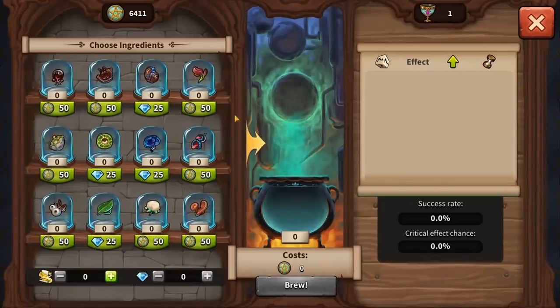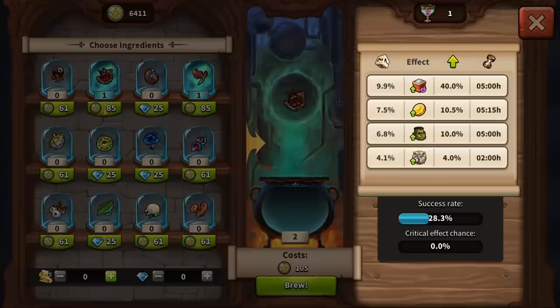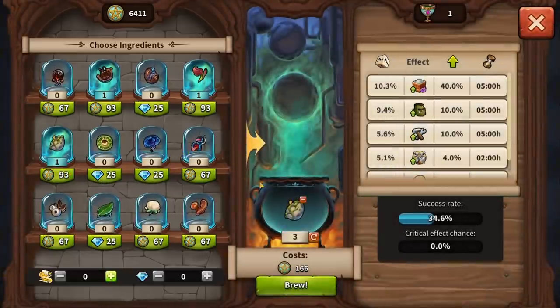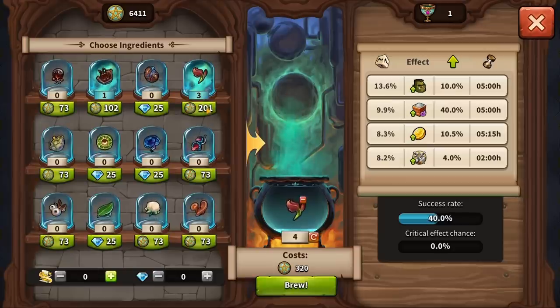Ingredients are what increases the chance of triggering a potion effect, so make sure you find the best combination to use. You can follow the potion forecast at any time during the brewing process. There are 12 ingredients in total that can be added to your potion. Every time you add an ingredient, the number of Witch Points required to brew your potion rises respectively, and so grows the overall cost of your ingredients.